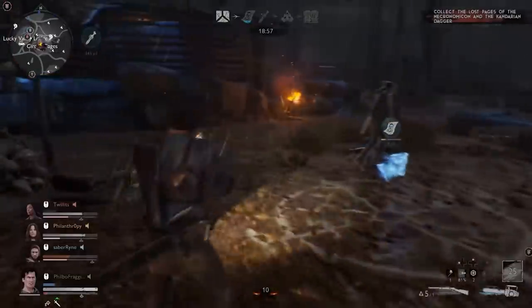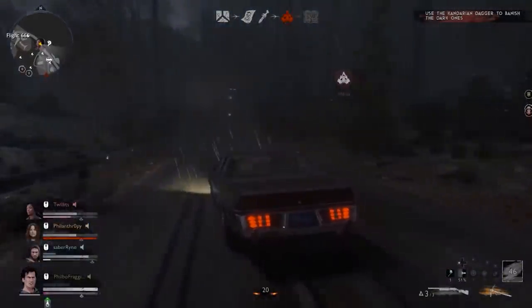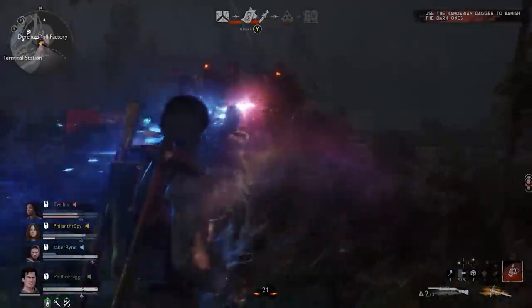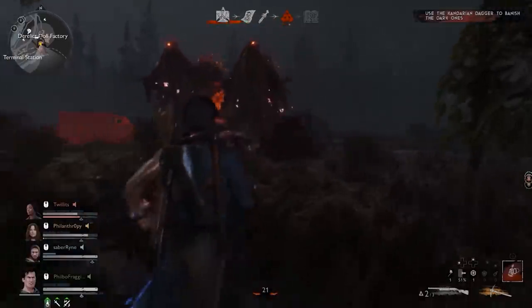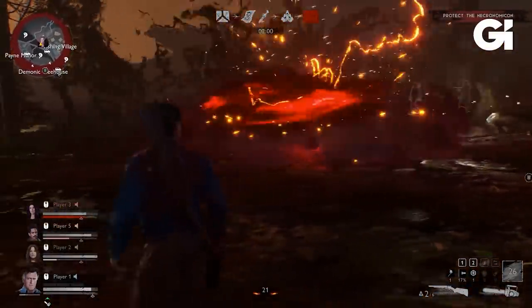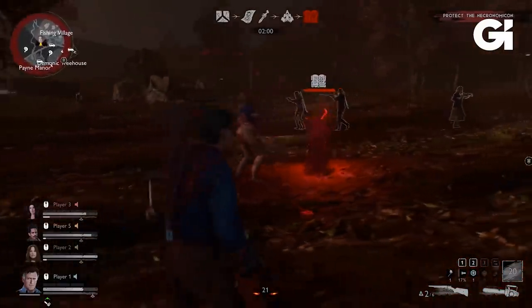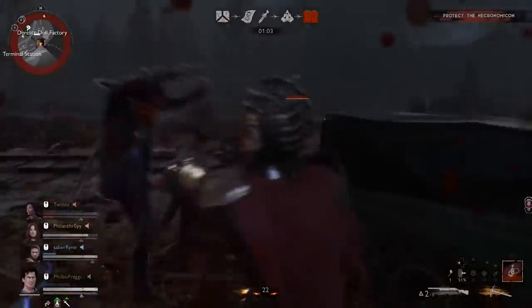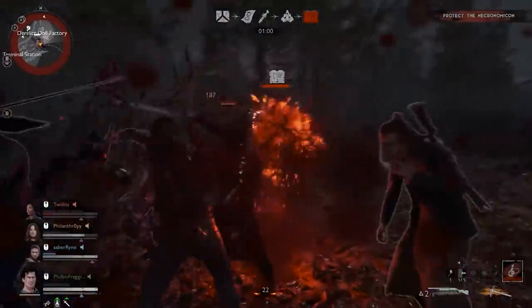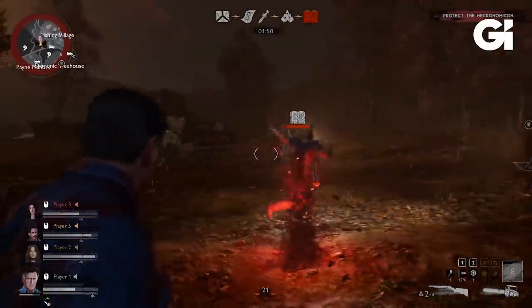Should you complete both of those — you have the book, you have the dagger — the game moves into its final phase. A storm forms at this location, kind of shrinking the play space, similar to what we see in Battle Royales, but shrinking to the specific location of the Dark Ones. You have to use the Kandarian dagger to banish the Dark Ones, and then the Necronomicon will appear, and you have to prevent it from being destroyed by the Deadites and the Demon Player. Things are going to be as hard as they will ever get. The Demon Player will be at maximum strength, you're in a small spot because of the shrinking storm, and enemies are constantly spawning in — this is where things really get crazy.